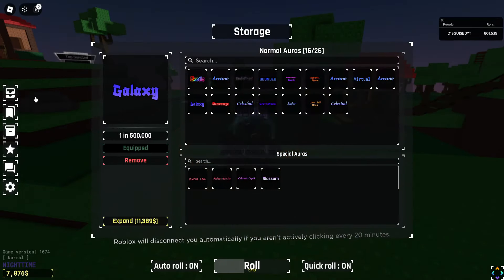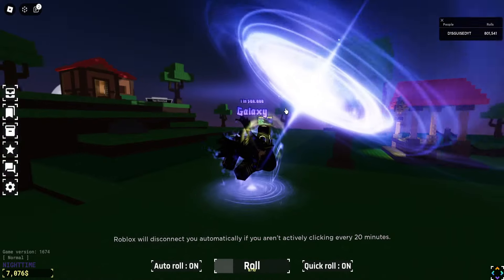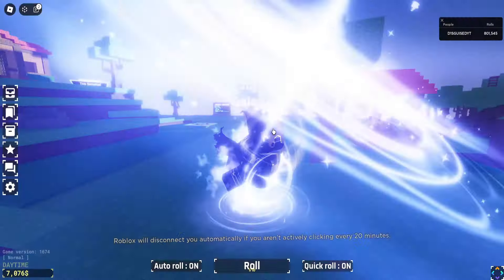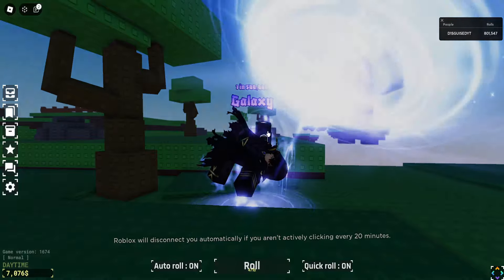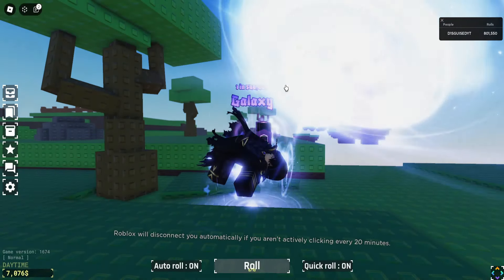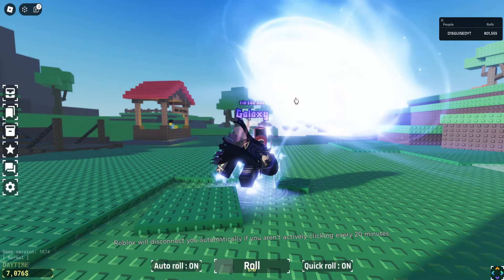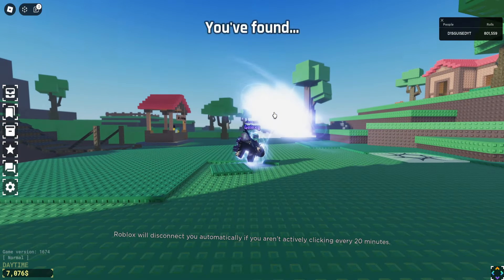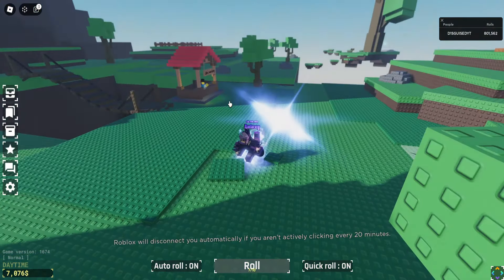Next up, we have Galaxy. This element is great, I absolutely love this. You have the Gojo pose and whatever — you literally look so drippy with Galaxy. The sounds are also pretty nice. The only complaint I have is that the sounds are a bit loud. But if you look at this, it's just drippy.